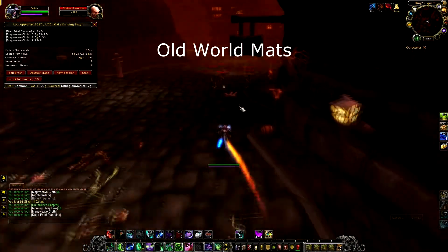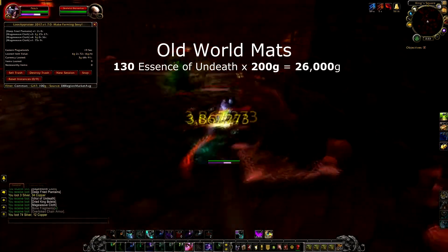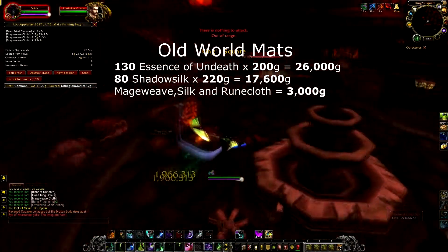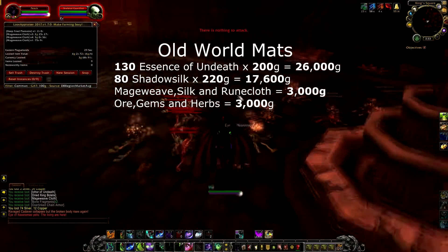Lastly, I was getting tons of old world mats, like 130 Essence of Undeath, which I've already sold for 200 gold each; 80 Shadow Silk, which I've already sold for 220 gold each; a ton of Mage Weave, Silk, and Rune Cloth, worth 3,000 gold; and a bunch of random mats like Ore, Gems, and Herbs, worth about 3,000 gold.